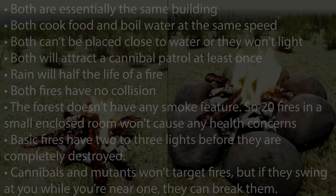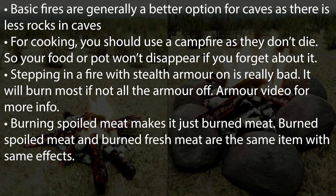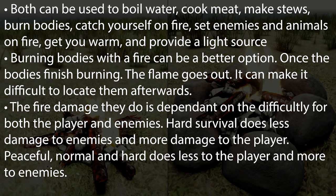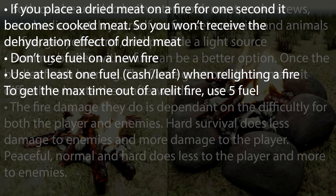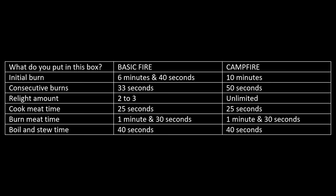In conclusion: use the basic fire for cooking things once immediately after making it, burning bodies, or getting warm. I wouldn't recommend using it a second time because it's too unreliable. For cooking and permanent solutions use the campfire, since it doesn't get destroyed when it burns out and is free to relight. It's best to add one fuel or up to five fuel depending on what you're doing. If you want a fire that burns all the time, you're better off with a standing skull light or a hanging skull light. Fires also provide a light source. In the next video I'll be covering the standing fire.